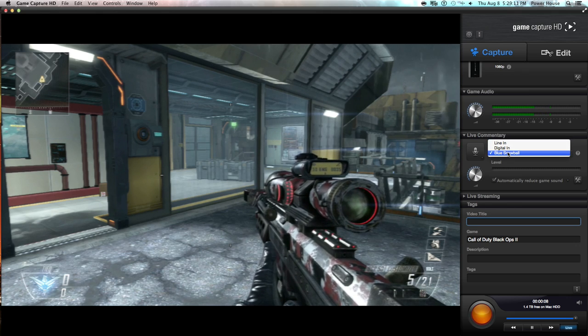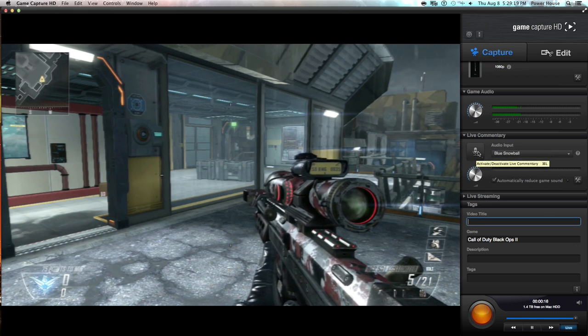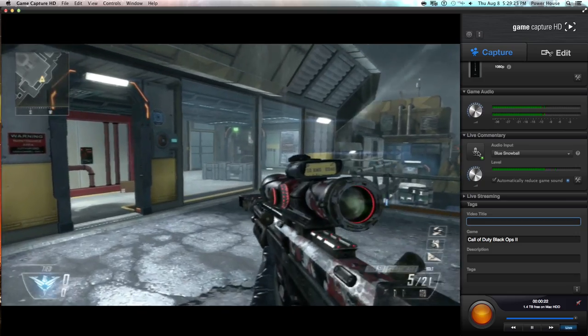You choose your input device — in my case, the Blue Snowball — and then it's as simple as hitting the record button. On mine, I automatically reduce the game volume so that the voice is projected better. Here's the clip that I'm going to record with my voice in-game.